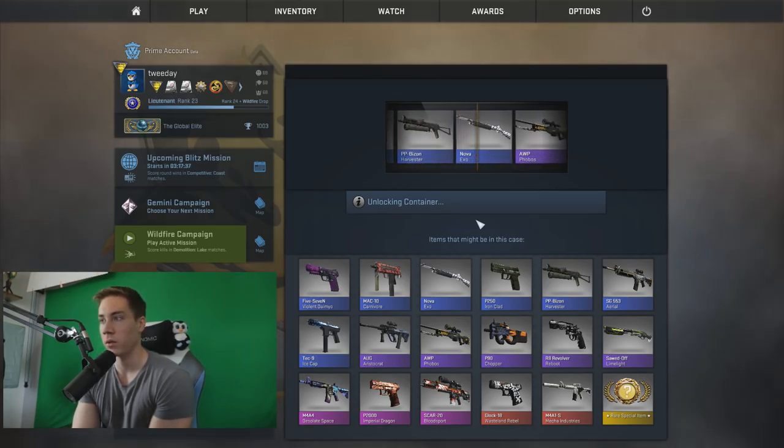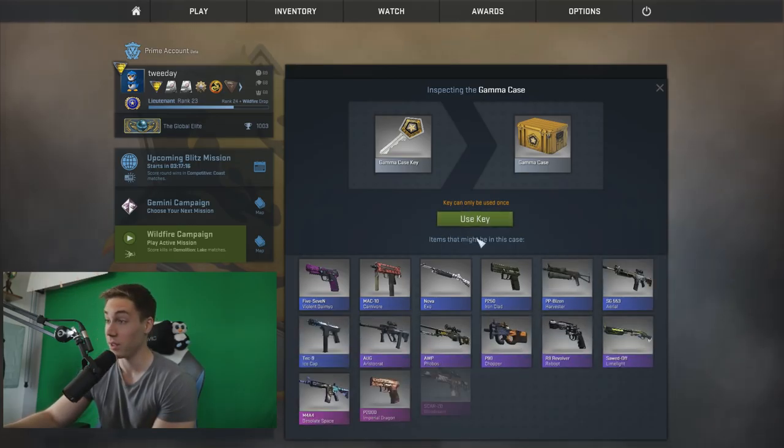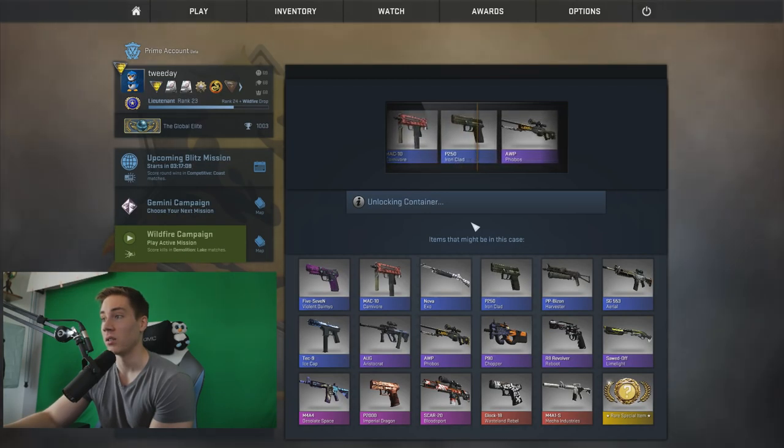God damn it. Give me something good, please. I just wanna have a good gun. Op Phobos — I'll take it. It's a fuel test. It's good, it's decent.